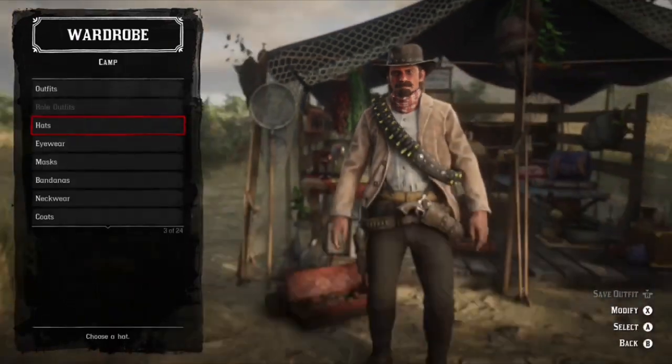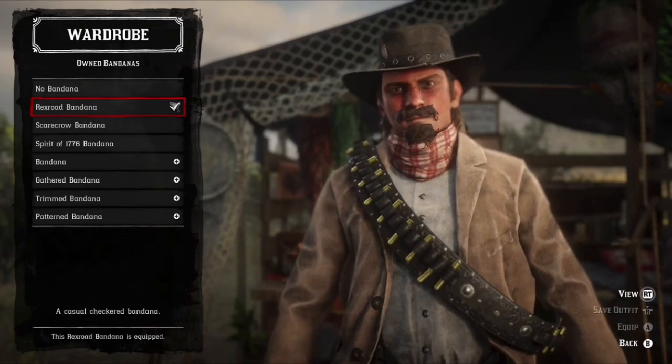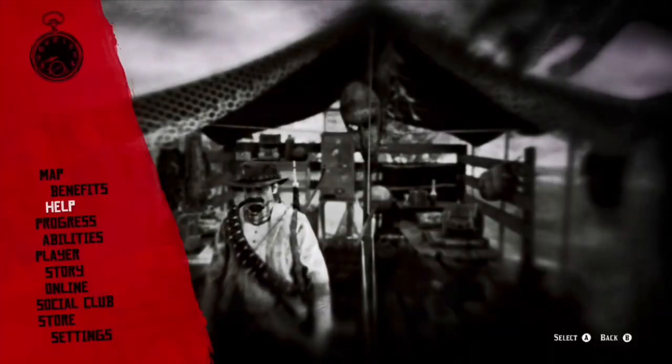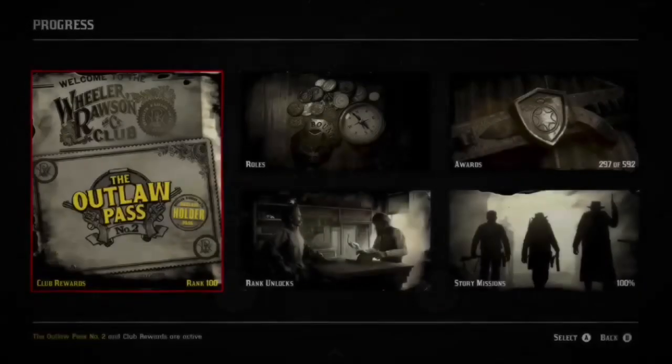That's the Cleland hat. Moving on to bandanas — you want the Rex Road bandana. I believe it is in the Outlaw Pass. You can get this bandana at rank 35 in the Season 2 Outlaw Pass. To make this outfit, I don't think you need anything from Season 1's pass. The Rex Road bandana is the closest bandana to Jack Marston in the game presently.